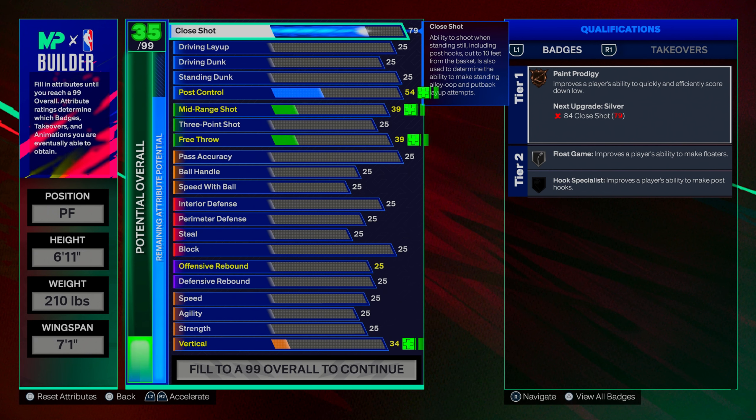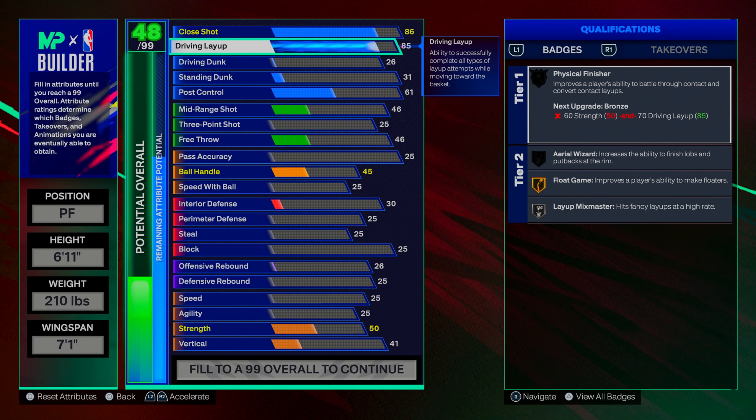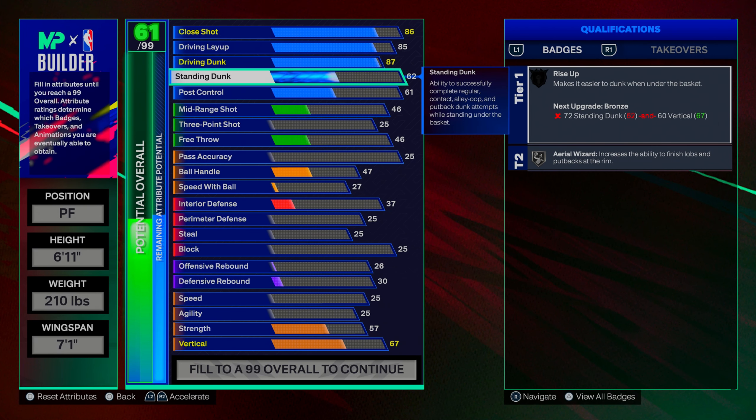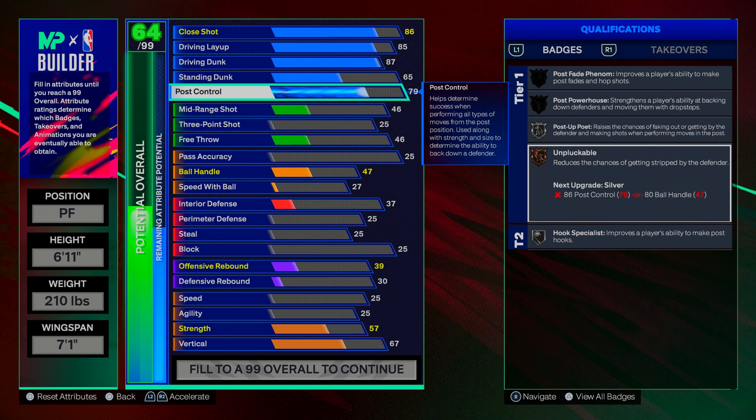On finishing: I go up to an 86 on close shot, 85 on driving layup to unlock his actual layup package, 87 on driving dunk to unlock some contact dunks, standing dunk at 65, and 79 on post control to unlock post fade on gold. I may make a higher version in the future since you can get unpluckable on silver at 86, but for now 79 is fine — just dribble in front of big men on this build, not locks, and you'll cook them easily.